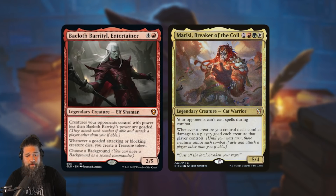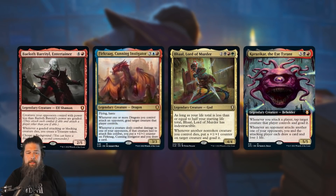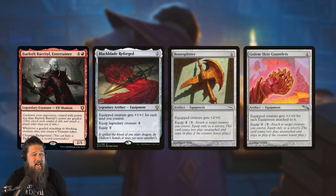This is probably even better with Raised by Giants — just play Raised by Giants and your Bailoth is gonna be a 10/10, nothing's going to be able to attack you. Criminal Past, Noble Heritage — any of the voltron-y style backgrounds work really well with Bailoth. I also think Bailoth is just one of the better goad commanders we've seen. There aren't too many legends that can goad everything. With Bailoth, all you have to do is make it big and you literally goad everything and get a bunch of treasures as a bonus.